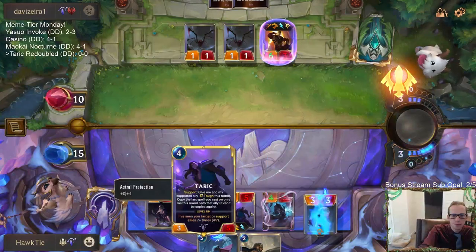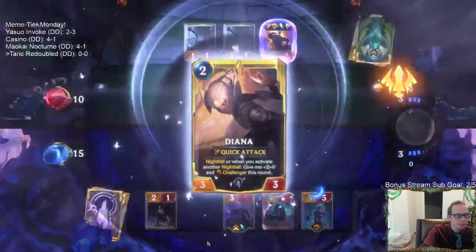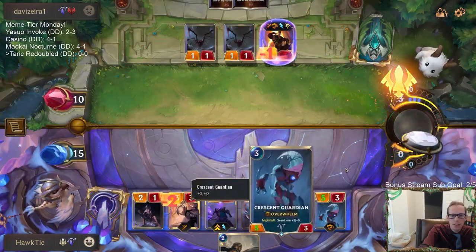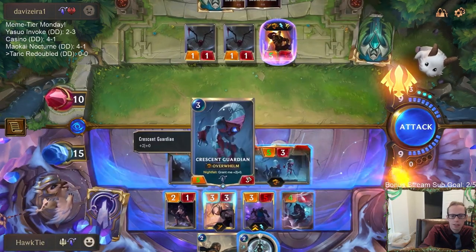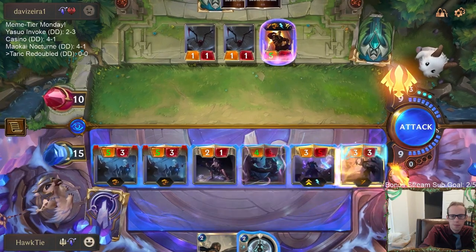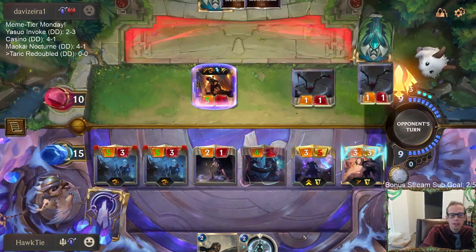We'll get a couple of 5/3s. We could activate Diana next turn by saving that one mana, but I think we just attack. It's our time — shatter them! Your truth, night descends. We already have like 10 overwhelm here, I think we're good.